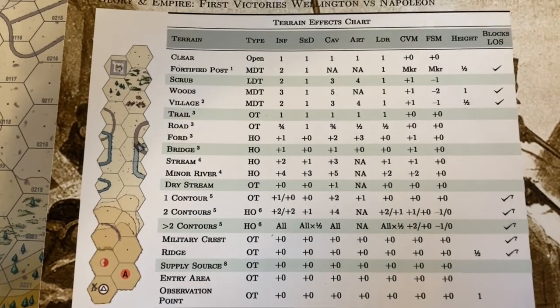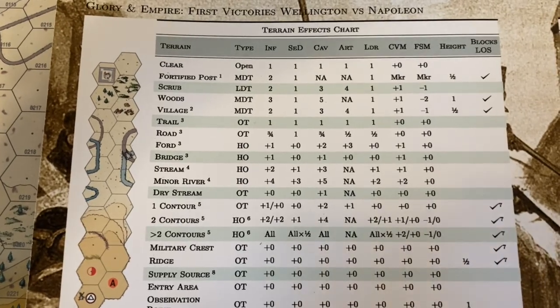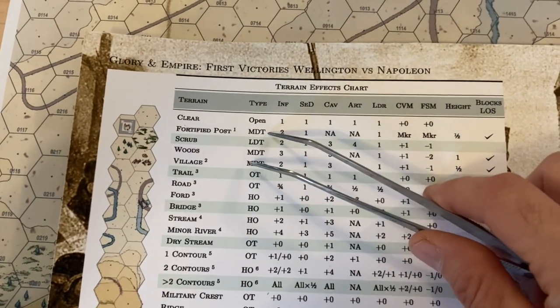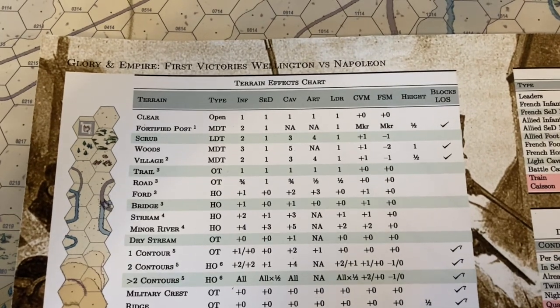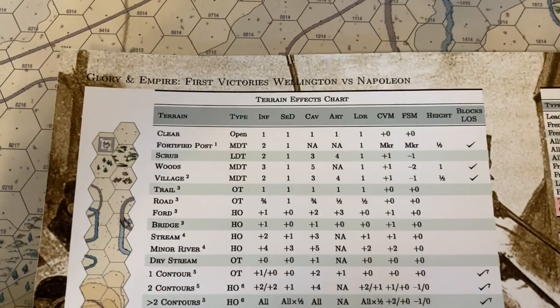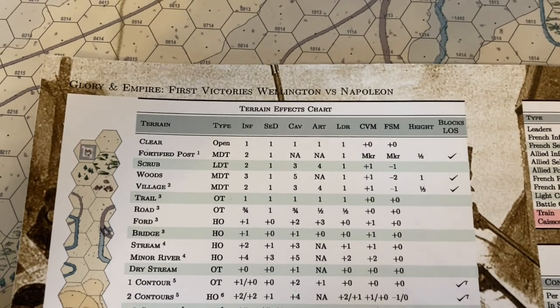In Glorian Empire, every hex on the map fits into a certain category of terrain. There are four categories including open terrain, light density terrain, medium density terrain, and high density terrain. There's also hex side terrain features — things like rivers and streams, hedges, walls — anything that might impede movement across the hex side. There's also contours, which we'll get to in a little bit.